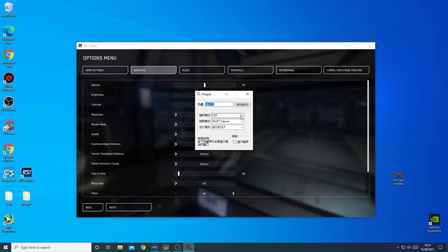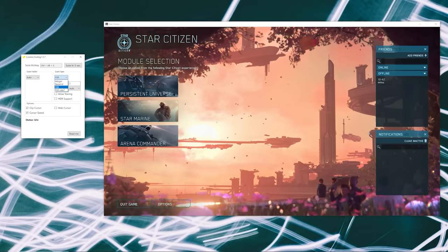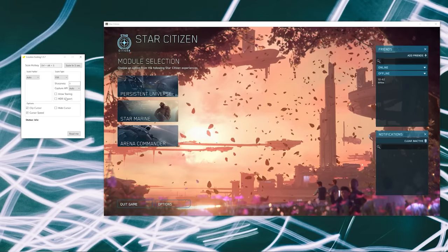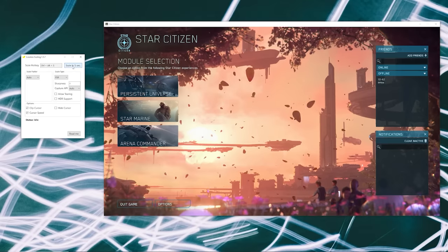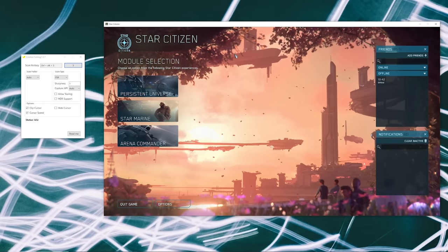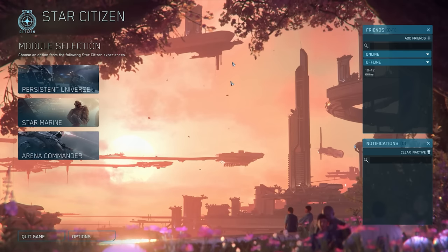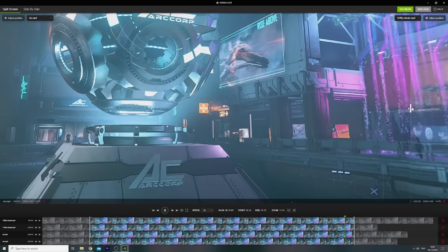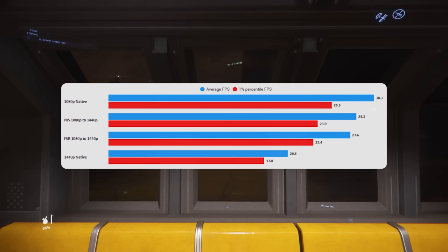In the unlikely scenario that you are actually GPU bound, there are a few options. Star Citizen doesn't have DLSS built in but you can hack in FSR and upscaling. I've used programs like Magpie and Lossless Scaling on Steam — these inject these technologies into Star Citizen and allow the game to render at a lower resolution then be upscaled, so the GPU isn't having to work anywhere near as hard. In image comparisons it doesn't look bad, though it's not as good as native. It is worth doing if you're trying to eke out more GPU performance.